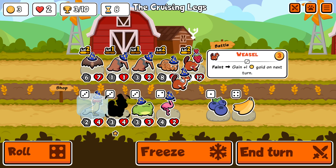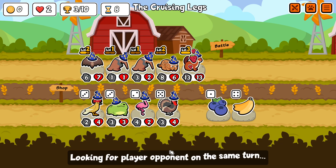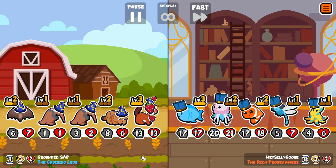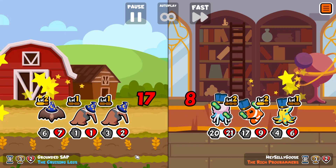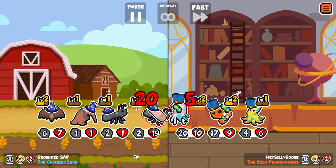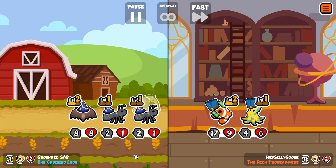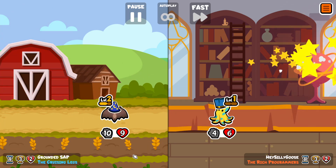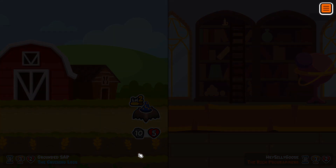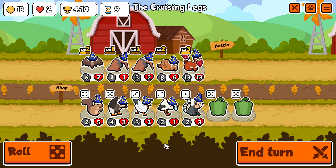We've got a Weasel which is our gold-generating unit that's going to have reasonably big stats for now. This team is something else — every time I play them they have a level 3 Fish, so they're just playing the early game over and over until they get the level 3 Fish and continuing from there. I guess everyone's free to play how they like, but I'll never understand it.